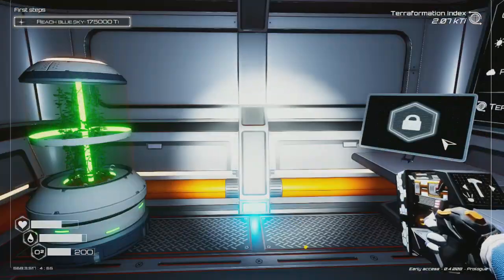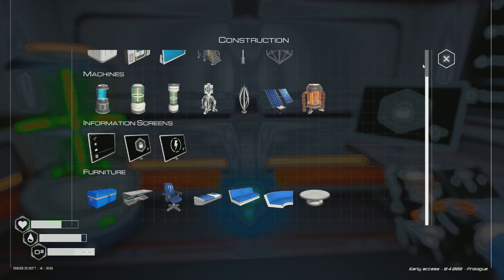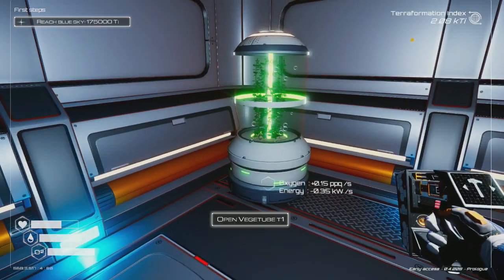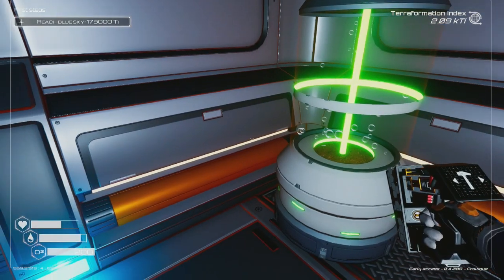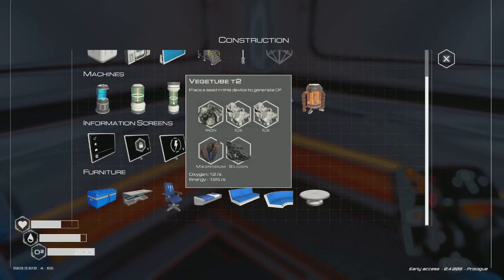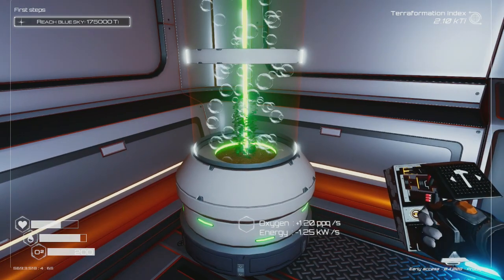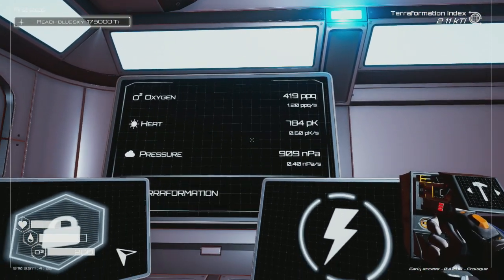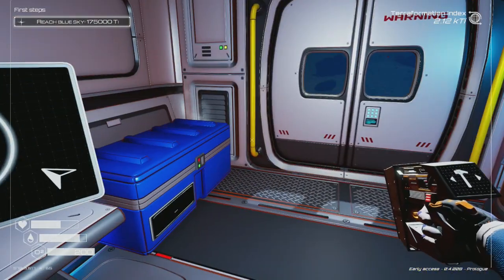We're back at the original base. Let me get rid of the light really quick. I think I'm going to deconstruct that widget tube — there's nothing in it anyway. I'll take that seed larva, deconstruct this, and build up that second widget tube right here. That's going to create a lot more oxygen — a lot more efficient for oxygen.